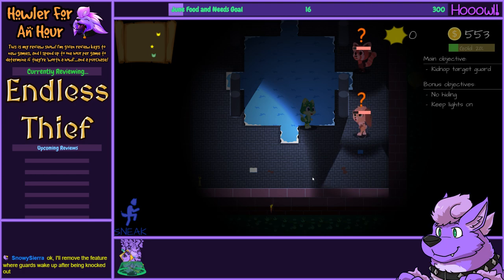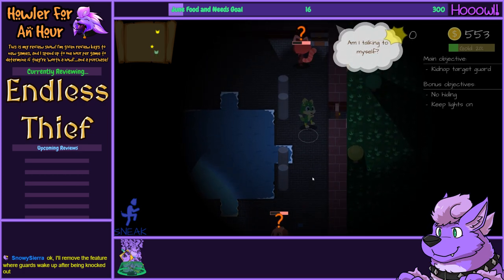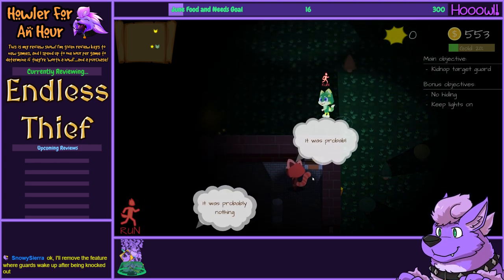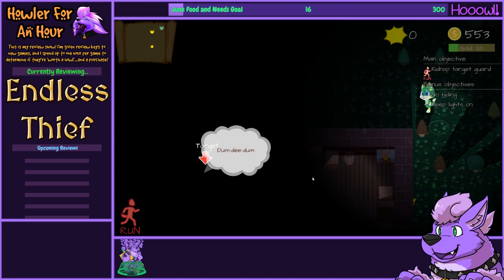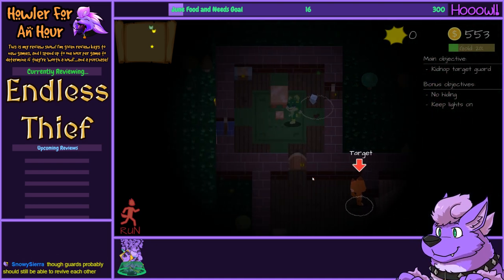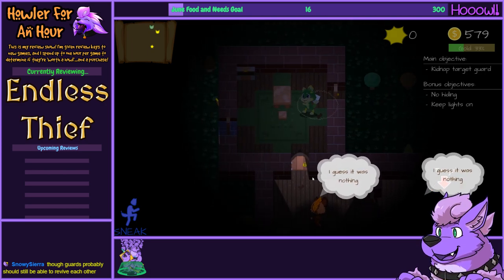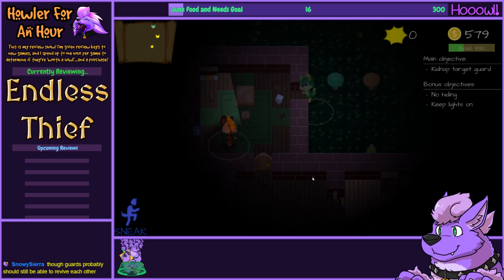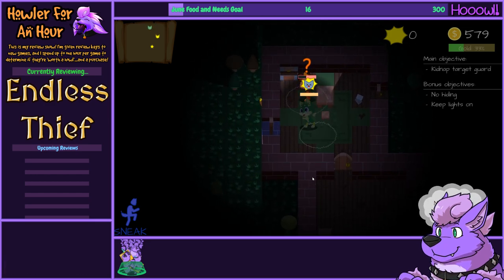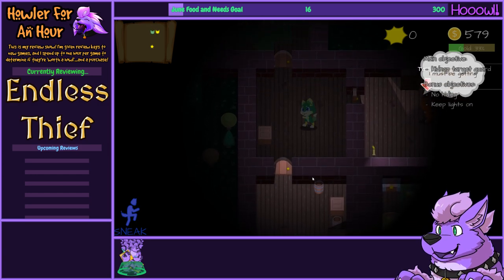I'm testing this level. I'm surprised I pulled that off. I don't necessarily think you should remove the feature about guards waking up afterwards. If you keep it, provide a casual timer next to a guard, like a three-minute timer that slowly fills up. I definitely think guards should be able to revive each other — that is a good mechanic. That's a mechanic that really makes you consider how to deal with guards.